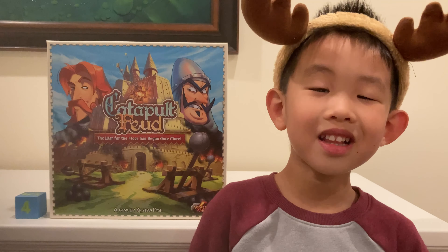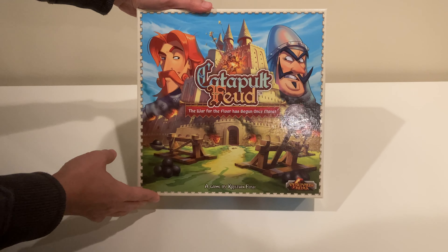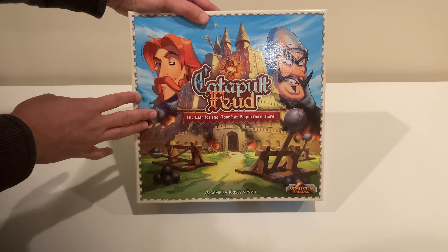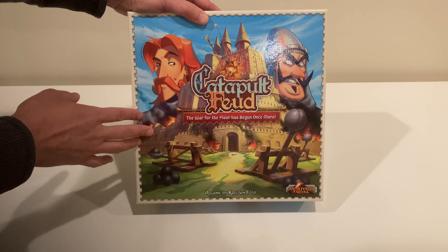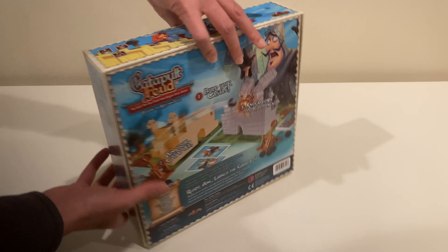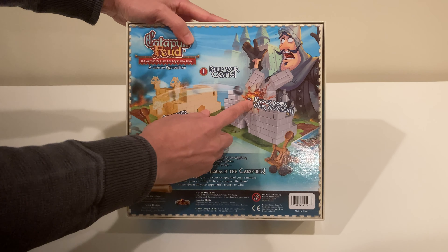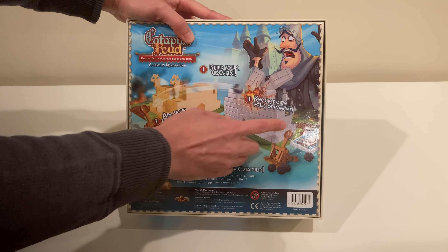At number 4 we have Catapult Feud. It's more of a toy than a game I suppose. This is a modern retake of an old 1980's game called Catapult and Crossbows, and there was a 1990's version called Weapons and Warriors. So let me flip it back — it's more of a kinetic dynamic game and you do have these plastic blocks, larger than Lego bits, and you design it to make your own castle.